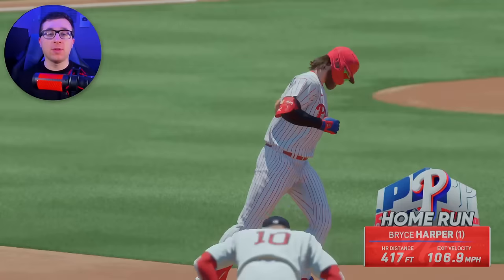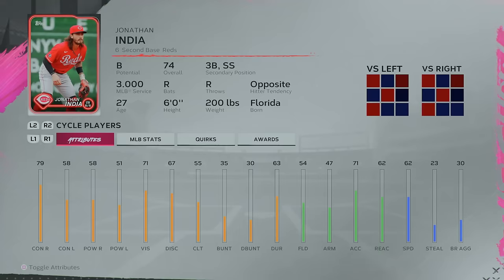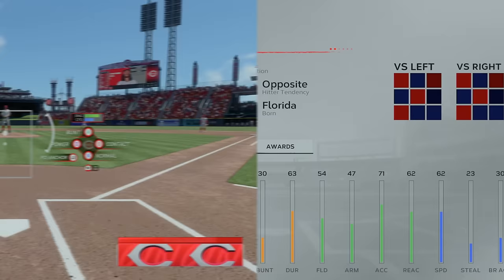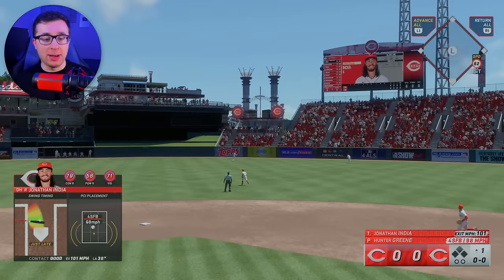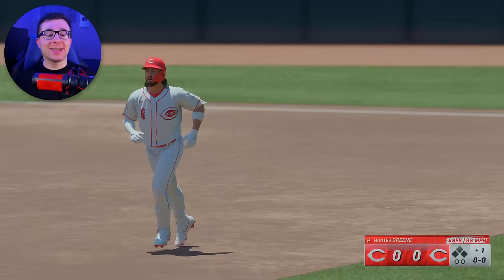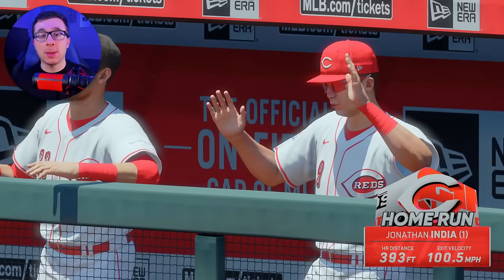For the letter I, it is Jonathan India of the Reds. Jonathan India is one of those players where the letter I does not have a lot of active MLB players. He has a not very high overall. Oh my goodness — I did not expect that one to get out of here. With only 58 power for India, he has the DH right now according to the game for the Cincinnati Reds. He goes 393.